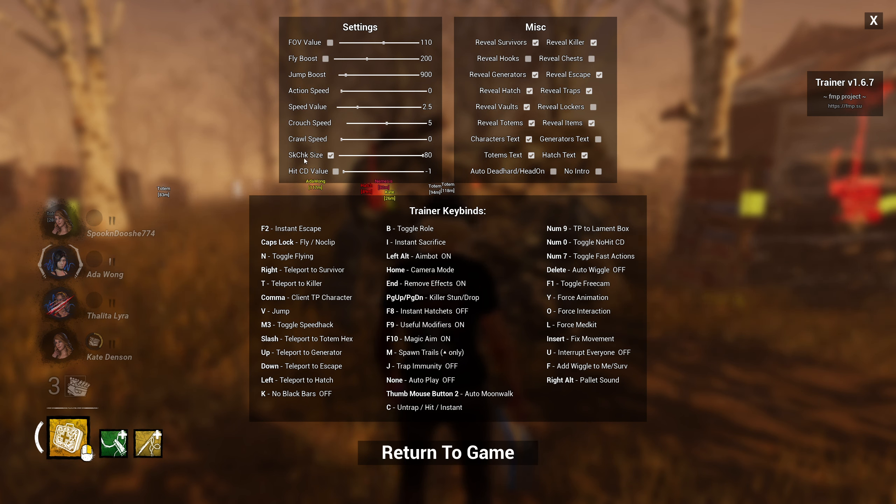What is 'SK CHK size'? That's for auto skill check — you need this for auto skill check. One time the killer had Merciless Storm and I had to hit the skill checks manually. Yes, on Merciless Storm you need to hit manually. What's 'no intro'? When the game begins it's like turning around, but with this you can move right away. Interrupt — someone made it so people couldn't do gens or vaults or anything. What does it do to the killer? Nothing. So it's just to mess with survivors. Yeah, if they want to play with the killer.